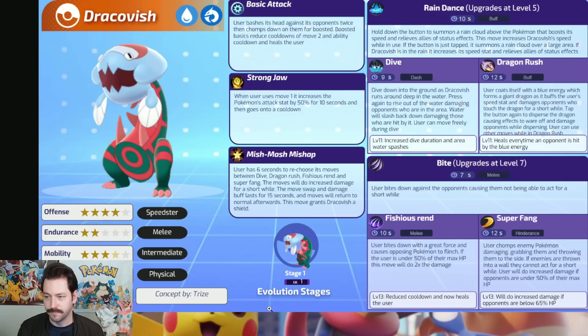This Pokemon concept is really cool - a concept by Triz. Its Unite move is pretty nuts. I wanted to start with this one because it's one of the more unique concepts I saw. Let's talk about its first two moves: Rain Dance and Bite. Rain Dance - hold down the button to summon a rain cloud above the Pokemon that boosts its speed and relieves allies of status effects. If the button is just tapped, it summons a rain cloud over a large area. Bite has the user bite down against opponents, causing them to be unable to act for a short while - a quick stun on a 7-second cooldown. A lot of this will make more sense when you see how this Pokemon's Unite move works.